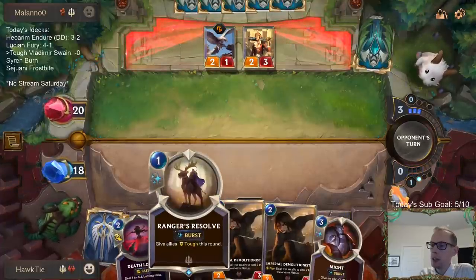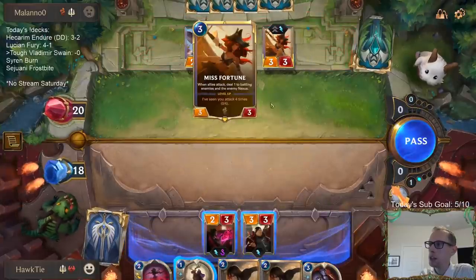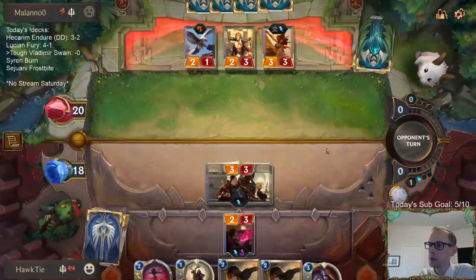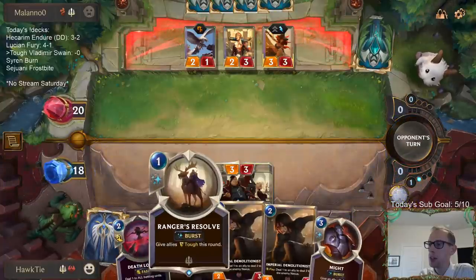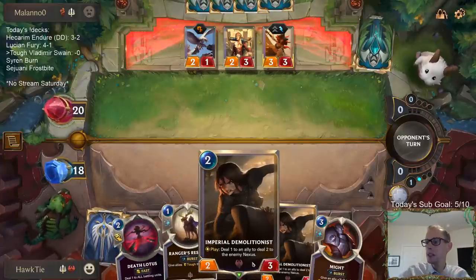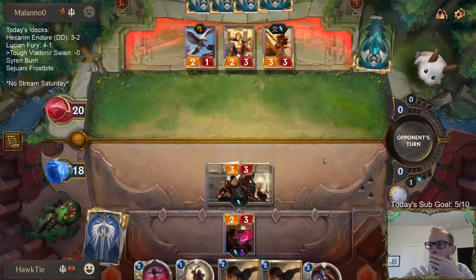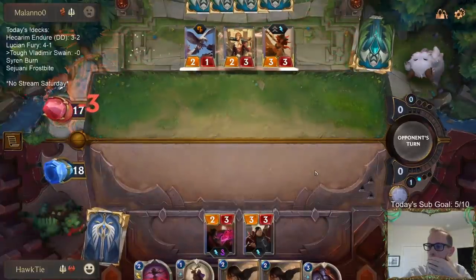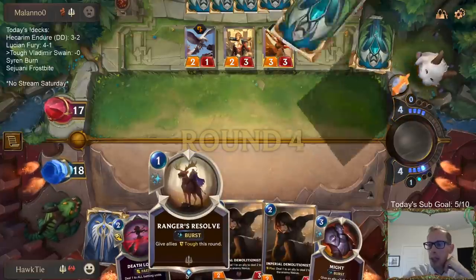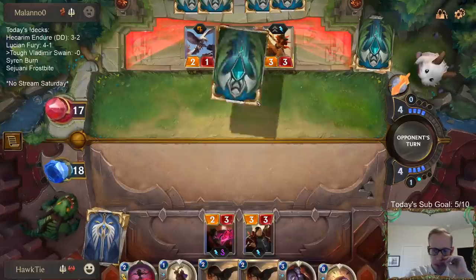Next turn going Ranger's Resolve and then double Demolitionist — yeah, especially with Misfortune. Ranger's Resolve against Misfortune. So we could have Ranger's Resolve and then Death Lotus, and then one Demolitionist. That's why I kept Ranger's Resolve — the biggest reason was Misfortune. Oh man, I forgot — yeah, I really like Thrash and Hecarim too.